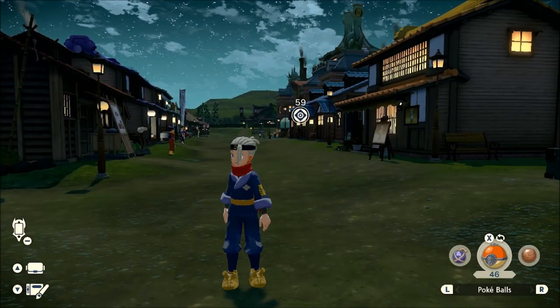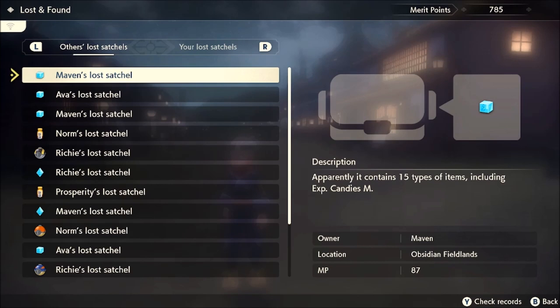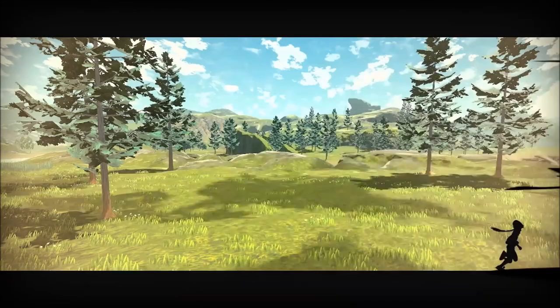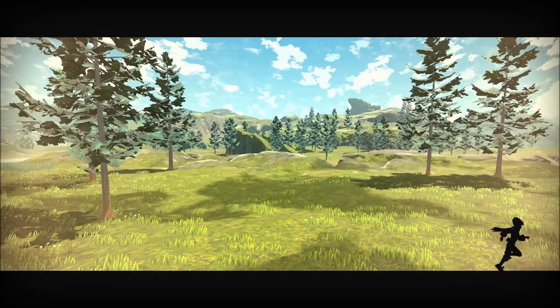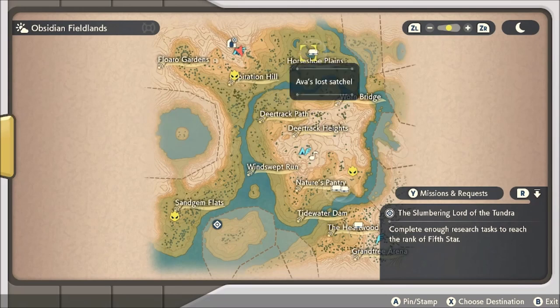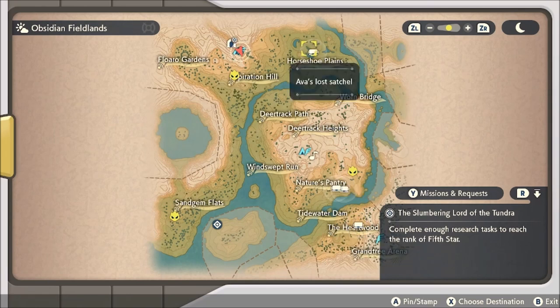After you collect all of the satchels in a given area, you want to go back to the village, and the reason why is because it is going to reset the satchels. We just finished all of them in Crimson Mirelands and now you can see we have four more already in the area. This is how you're going to farm satchels — you do this over and over again. You can also fly to them, which is much quicker. You'll have three to four nearly every time per area.